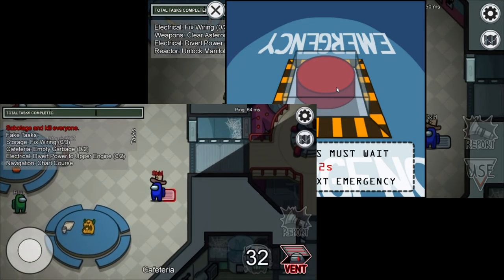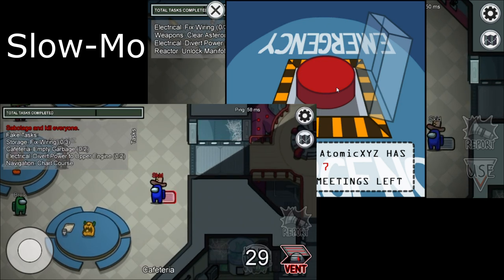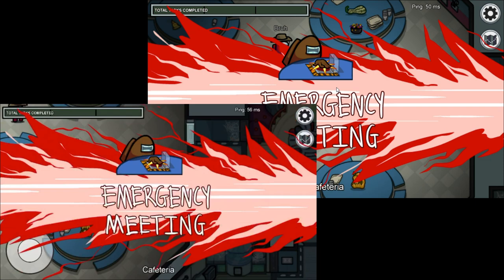The imposter screen is in the bottom left and the crewmate screen is in the top right. What you want to do is the exact second that they press the emergency meeting, you want to vent right after they press the emergency meeting — but not before, not the exact same time, but right slightly after. As you guys see that animation pop up, that's when you want to vent.